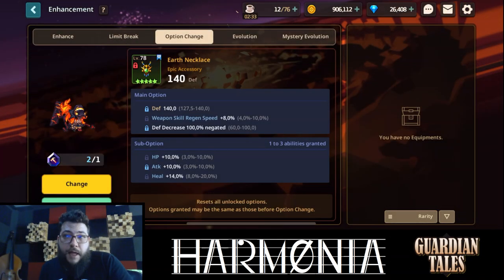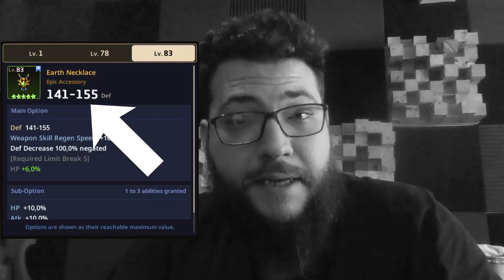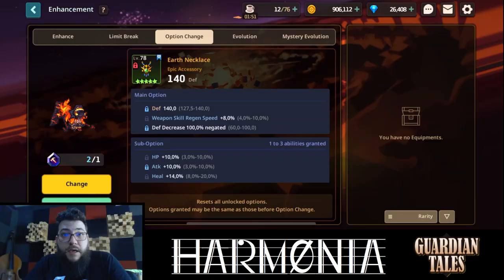It does provide 10% weapon skill regen speed, 10% attack, 10% defense, and the best part of it — other than having the second best base defense in the game, only losing to the Mad Panda brush — it grants you defense decrease 100% negated.